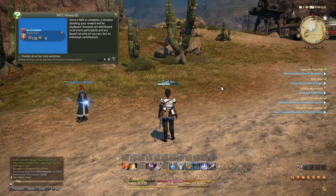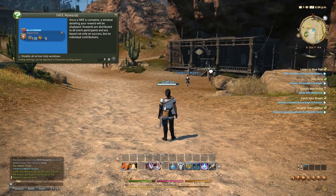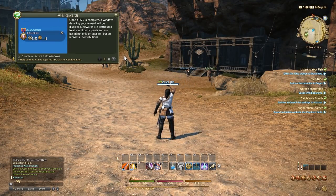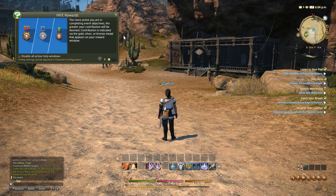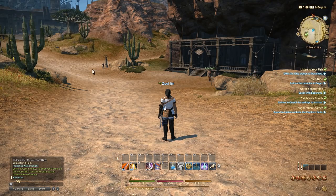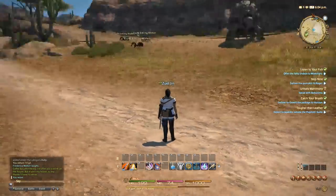Once a FATE is complete, a window detailing your reward will be displayed. Frederica just bowed to me — bye Frederica! Rewards are distributed to all event participants and are based not only on success but on individual contributions. The more active you are in completing the event, the greater your contribution will be deemed. The contribution is indicated via the gold, silver, or bronze medal that appears in the reward window. Which one did we get? I should have looked more at that — I was too worried about reading the description.